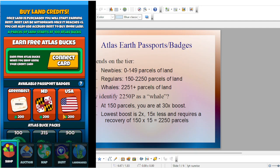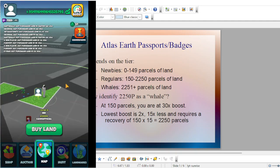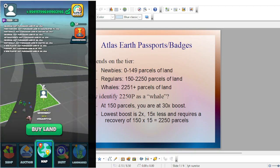If you hadn't seen Atlas Reality's last video where they talked about how you can get badges — if you go to the shop here, you can click on one of these three: usually the city, state, or the country badge, and click on it. You pay 200 Atlas bucks and you get yourself a badge. I don't have 200 Atlas bucks on this account, but I probably wouldn't want to buy something right now, maybe one badge. And we'll talk about why that is in this video, where I talk about the math behind Atlas Earth passports and badges. I'm going to talk about the best way to optimize this.